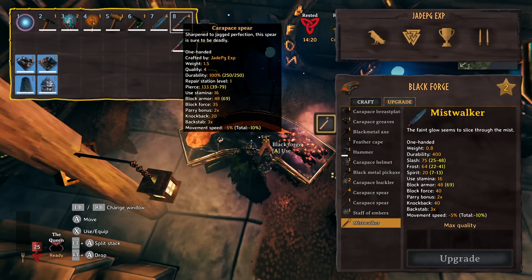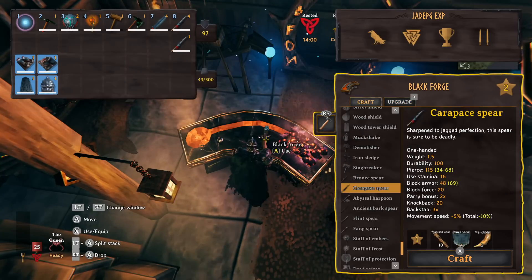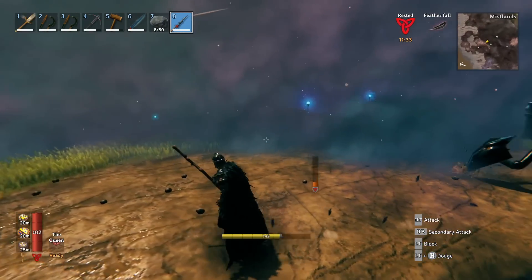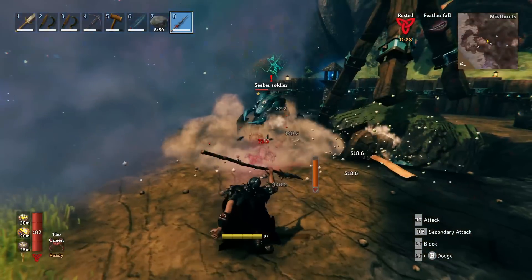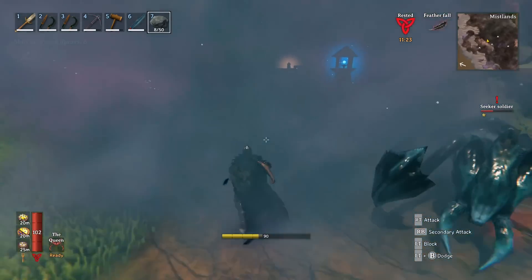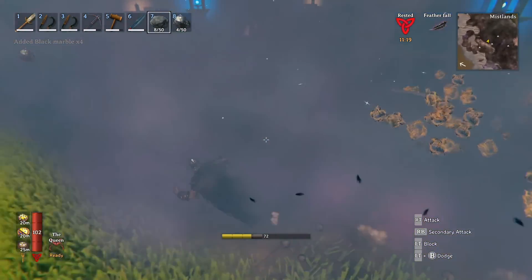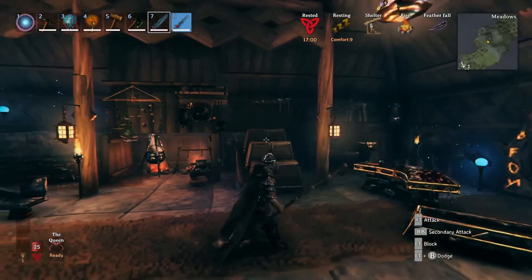First things first, the carapace spear is probably the first one you'll want to craft. It has 115 pierce and a block force of 20. You'll need 10 Yggdrasil wood, four carapace and two mandibles. To upgrade it you need five Yggdrasil wood, four carapace and one mandible, increasing pierce from 115 to 121. Carapace drops from seekers, but mandibles only drop from the soldiers and maybe brutes. It's simply a decent upgraded spear.